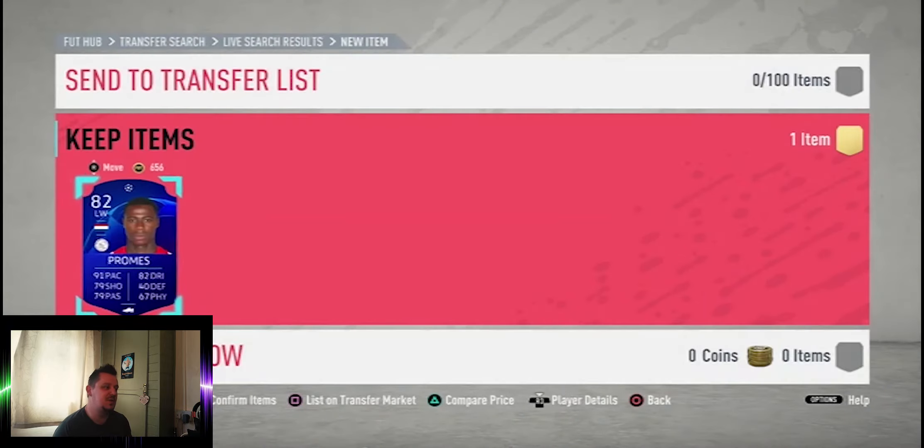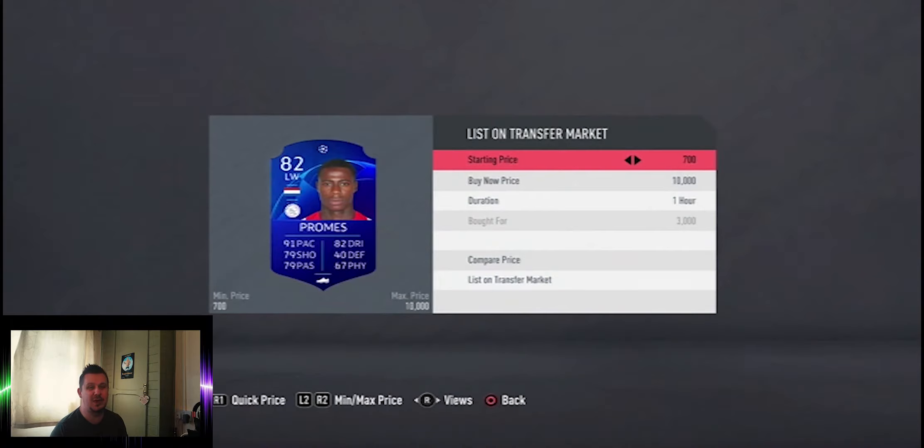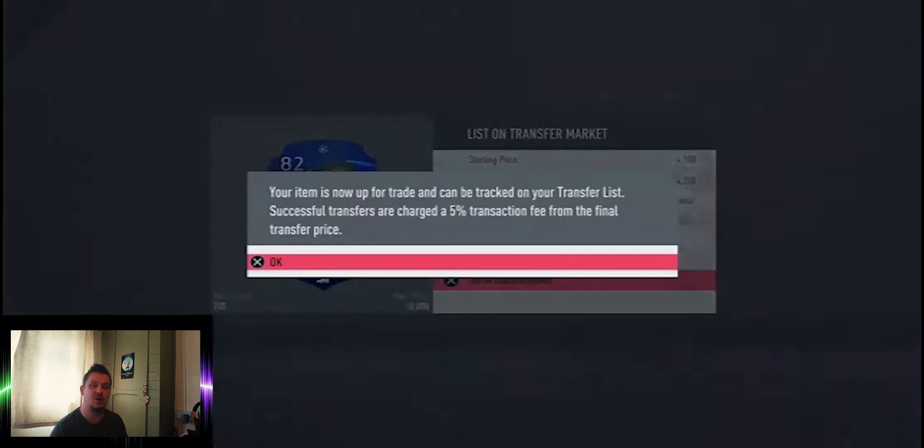Our first item is Quincy Promes's UCL card, which is around 4,200 coins at the moment. We picked that up for 3,000, so that's a pretty good snipe — after tax we're going to make a grand on that one card alone. We'll continue and try to get some more.